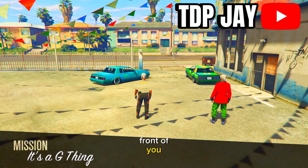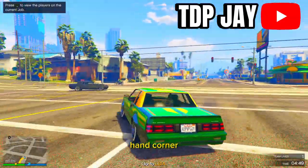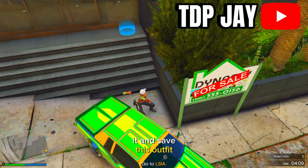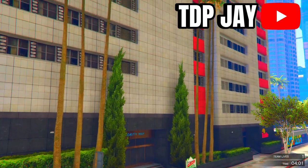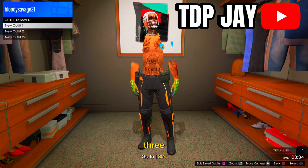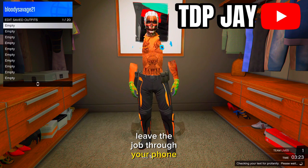Once you spawn inside the job, there will be two cars in front of you. Use one of them and drive to your apartment — make sure you know where it is. Be careful because there is a timer in the top right corner; if you don't make it to your apartment in time the job will end. Once you get to your apartment, go inside, go to your closet, and save this outfit. When you check your saved outfits you should see three — you can delete the other two and keep this one. Save it with whatever name you like, then leave the job through your phone.